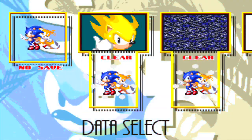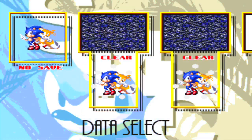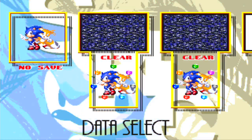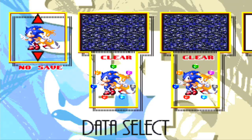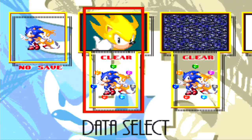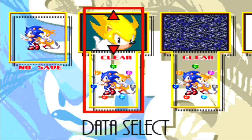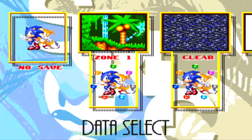You can see you have several different options and you have the ability to have a save file here. No save would be you don't get to save your progress, you just play through the game in one shot, kind of like Sonic 1 and 2. On this save file I have all the Chaos Emeralds and I can play as Super Sonic, and you can just go through stage select and go through the different zones.